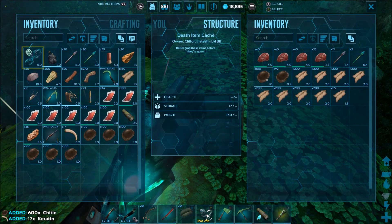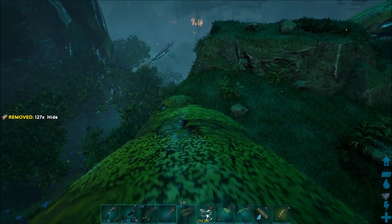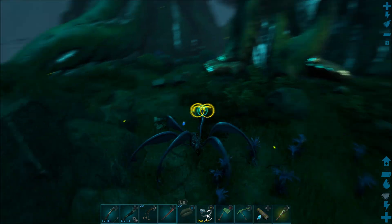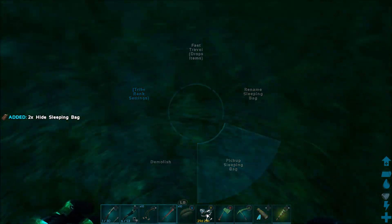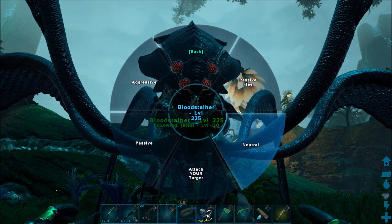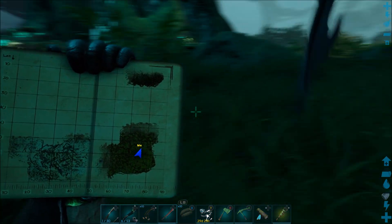All this chitin is from other bloodstalkers that I ate, by the way. I don't know why it was low on health. Let's take her for a joyride, I guess. I'm not going to put any levels in it until I get back. Almost forgot about the sleeping bags — we'll pick those up. Hopefully I won't need them. All right, let's make sure you're following me, and let's put you on neutral just in case one of your fellow bloodstalkers grabs me out of the bushes. Home is that way.